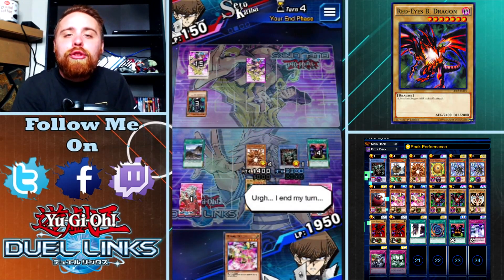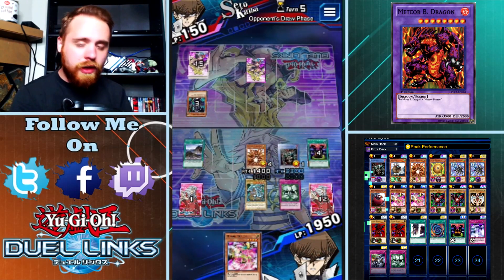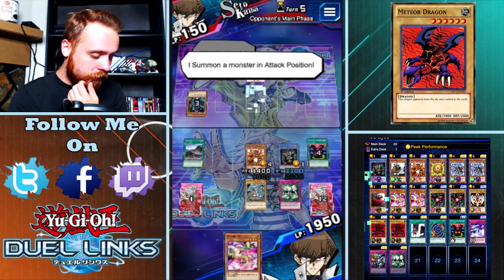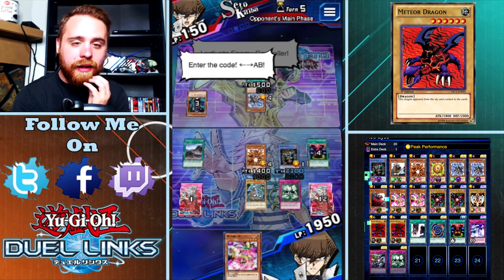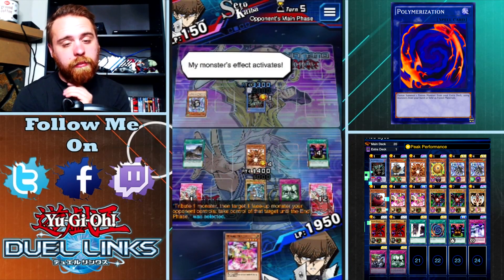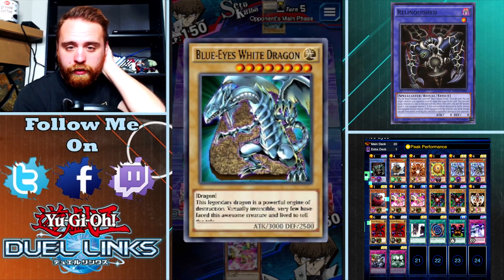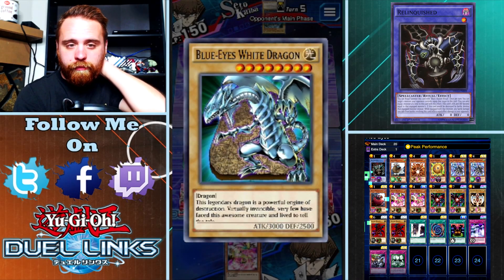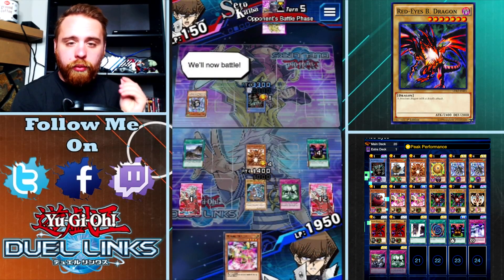How do you come back from that? You could draw Sphere Kuriboh but I have two monsters. You could draw a trap card. I summon Blue Dragon Summoner and attack - wait, Econ! So he's going to steal my monster and then attack. Oh man, that might have just brought him back. Relinquished still has Metal Morph equipped to him. I think I lose - I think that was the one play he had.